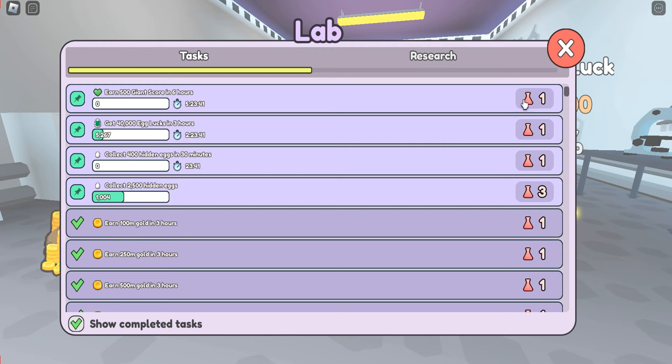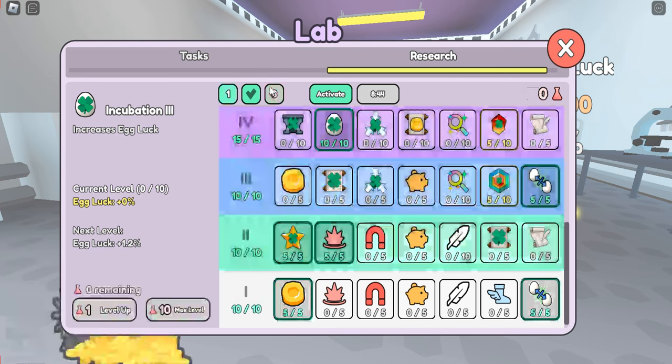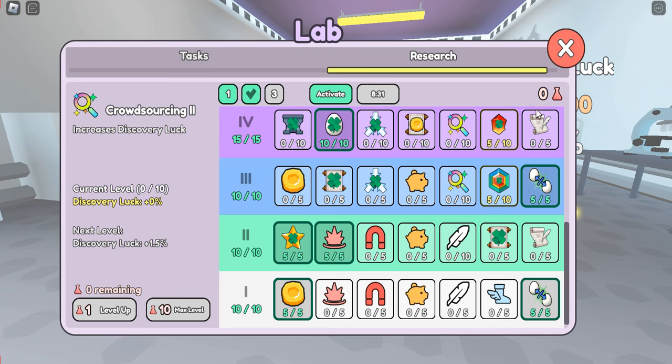As you move through these tasks you will earn potion bottles — these never go away, you do not lose these. So even if you reset a page, you still keep what you have already earned. I have 127 available for use right now, and if I use them it says zero. If I were to reset this page, which I would be able to do in about eight minutes, this will go back to 127 — I do not lose my potion bottles.